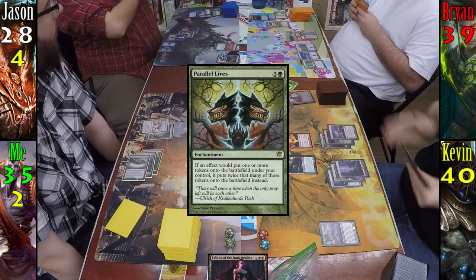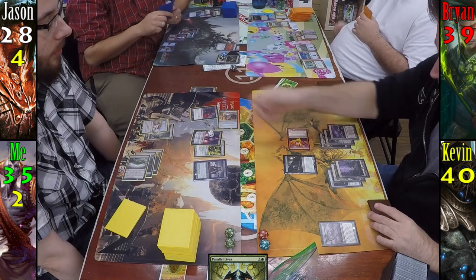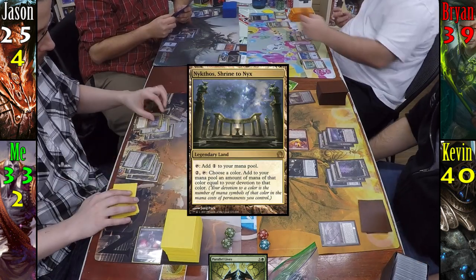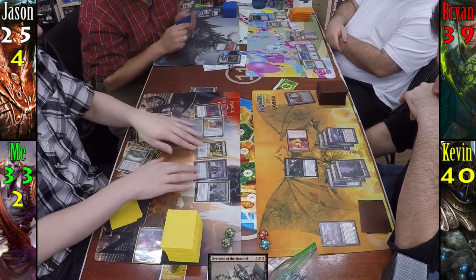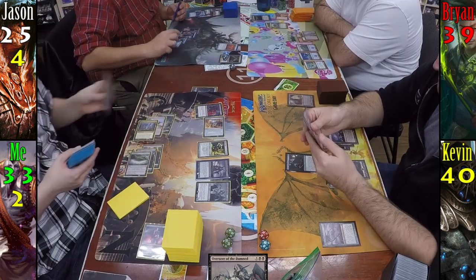Kevin plays Mystifying Maze for his turn, then moves to combat, swinging Inferno Titan at Liliana and dealing three damage to Jason for blowing up his Cabal Coffers. At the end of his turn, I pay two mana and two life to draw a card with Erebos. Nykthos is my land drop for turn, and I tap seven to cast Overseer of the Damned, blowing up Kevin's Inferno Titan, which goes to Brian's graveyard. He also gives me a 2/2 Zombie, which is just the icing on the cake.